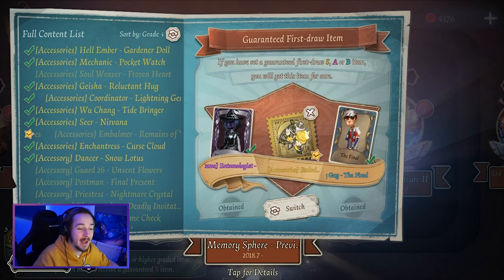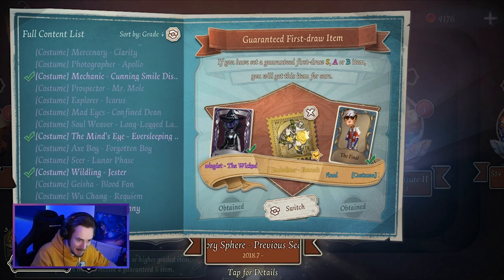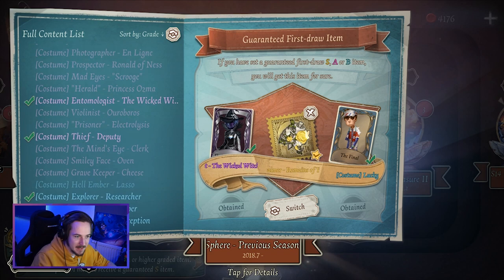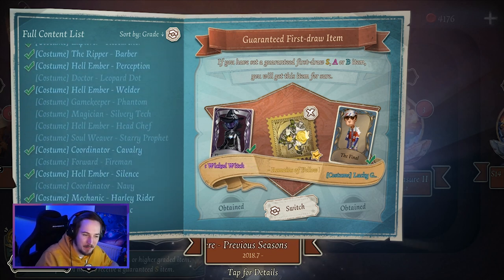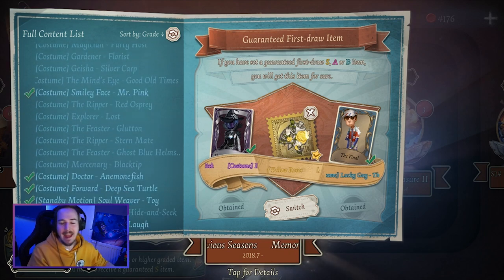There are so many A-Tier skins in the Memory Sphere that I'm still missing. Scrolling down, we have B-Tier costumes, Standby Motions — all of these things I haven't received yet and I want to get more skins.